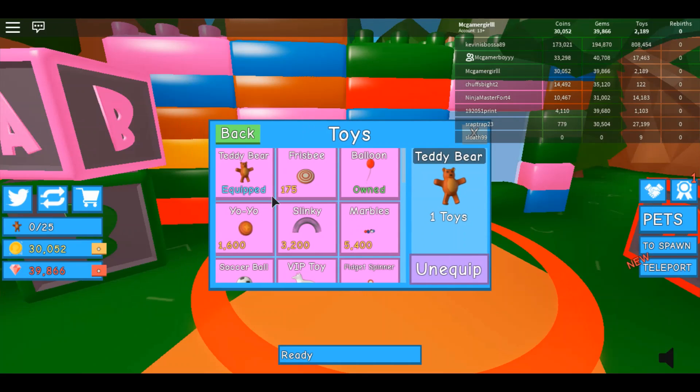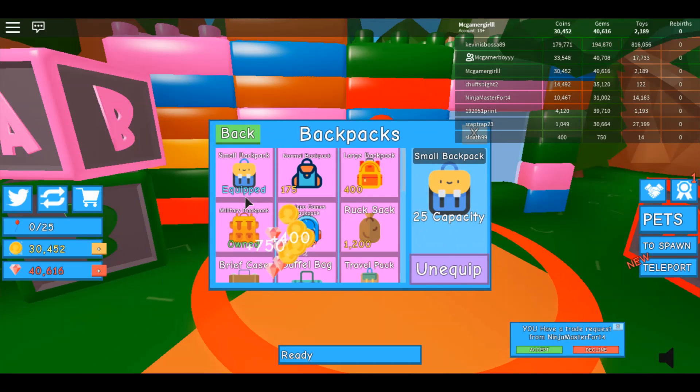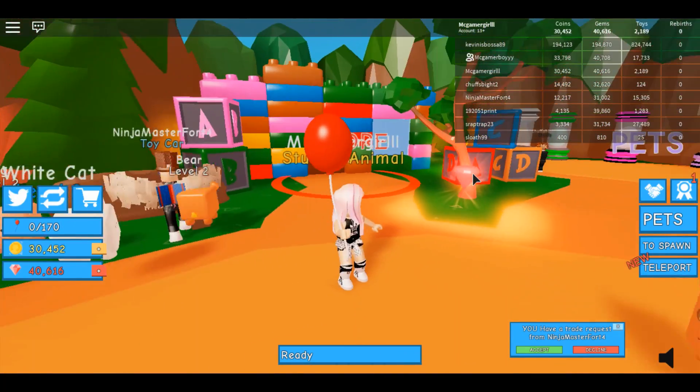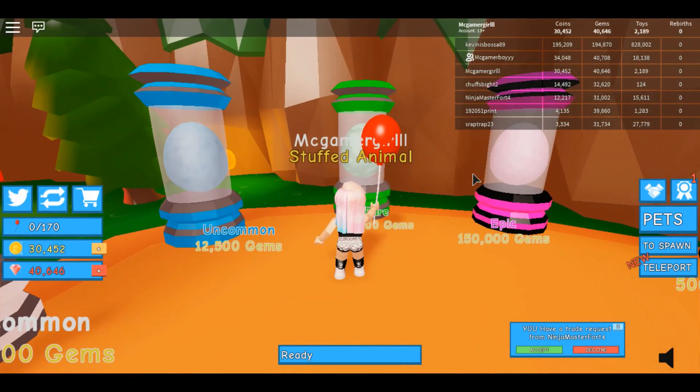I'm going to upgrade my thingy. We have a frisbee, we have a balloon. I already own a Jojo and a slinky. I'm going to go for the balloon. I'll start off easy. And let's go for a backpack so we can have more space to collect things. Gems are actually helpful because they let you buy pets.